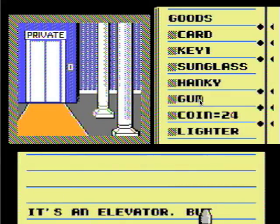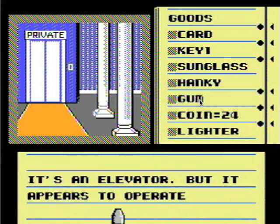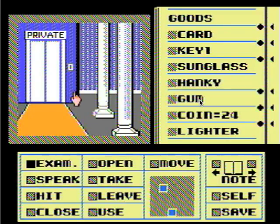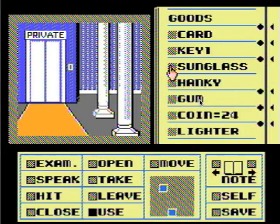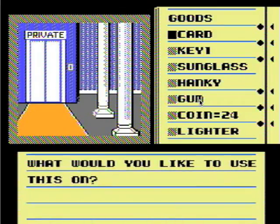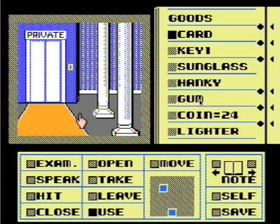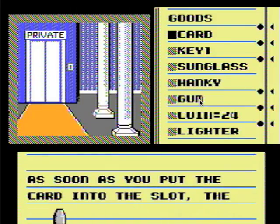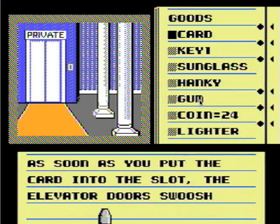Alright, it's an elevator, but it appears to operate differently. This is where we use the card. When they said a card with punches in it, I was picturing like a card that someone had punched with a hole punch - not a punch card. I forgot that this is set in like the 40s. Makes a lot more sense now - it's like a punched card, like a computer punched card. Anyway.